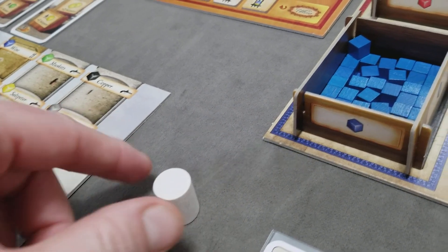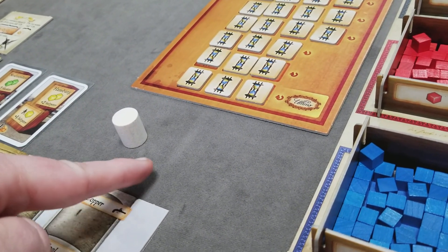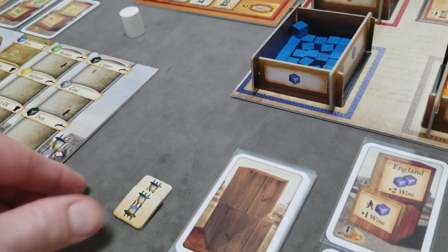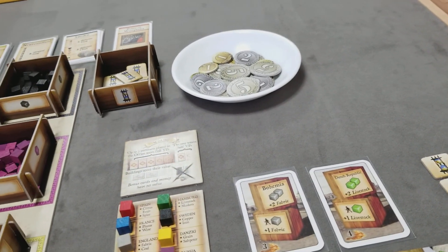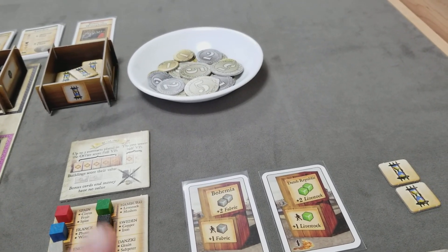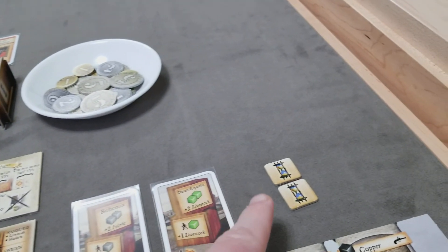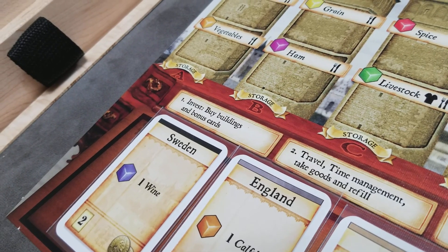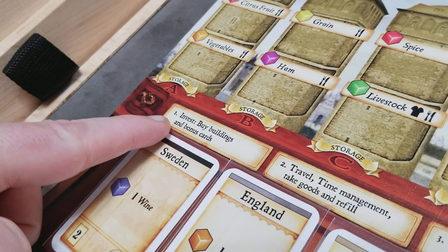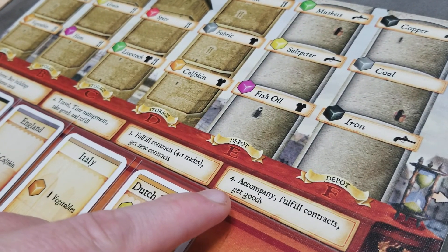The final part of setup is to randomly determine a start player. Give them the Mercator marker — they're going to start with no time tokens. Play will proceed clockwise. The last player will get two time tokens and every player in between would get one time token. Since I'm setting this up for a two-player game, the first player would get none and the second player, which is the last player, would start with two time tokens. Each player's turn will happen in four phases: the invest phase, the travel phase, the fulfill contracts phase, and the accompany phase.